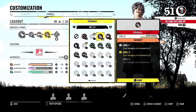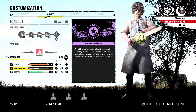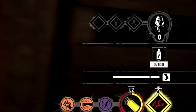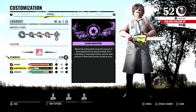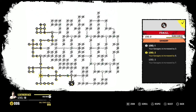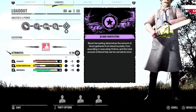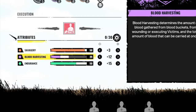My Leatherface spec uses three extra points on Savagery, 15 points on endurance, and the rest into blood harvesting, so blood harvest sits at 100 — once I kill a victim that's full. I'll hold onto that blood because of Violent, only using it if I really need to bump grandpa to level five or recover grandpa levels. This path grants 30 attribute points, which is the max with Leatherface — all other paths give 29, 28, or 27. If you're great at one-shotting victims, this is the build to go for.